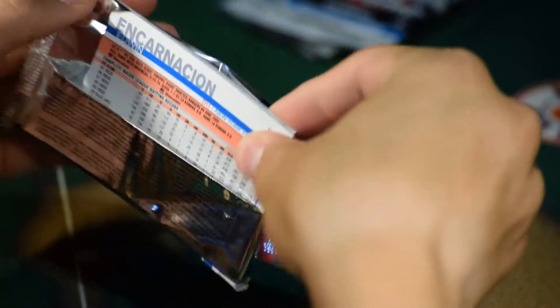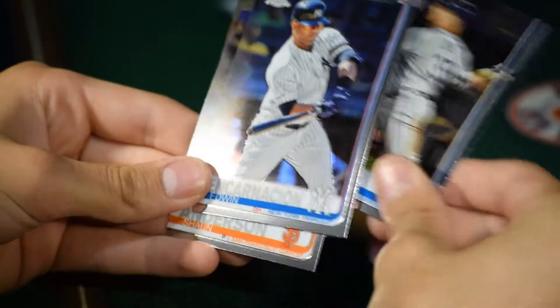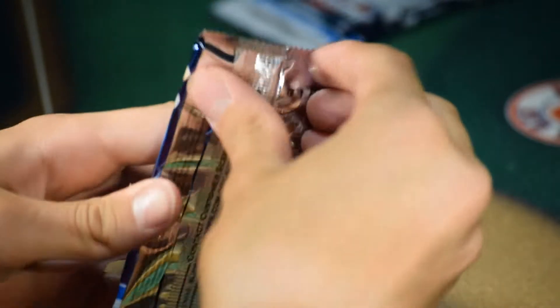Edwin Carnation on the back. Sean Anderson. Austin Riley. Nate Lau. And Edwin Carnation — I have this Cleveland Indians card. And of course this is update so these are brand new cards for me. Another Family Business.